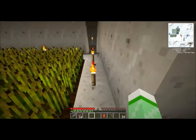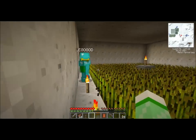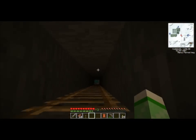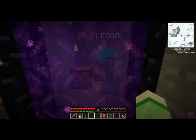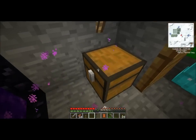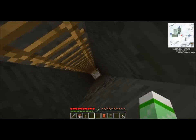Down there would be my wheat farm. Down here is the nether portal. Why do you use these ladders if you can fly? This won't actually be the final location for my house — it'll probably be in the center of the mountain. And down here is the mines.